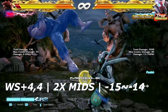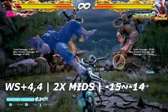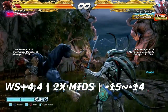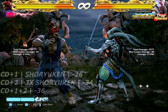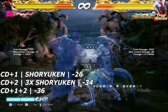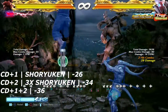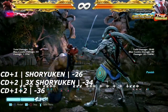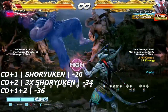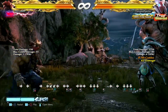Up next is while rising 4,4 — his own tsunami kicks like the Mishimas have — but this one is launch punishable on block. The actual frames are negative 15; you can get any launcher that you want. Last but not least for the launch punishment section, we have the shoryuken mix-ups. Shoryuken 1 is one hit, shoryuken 2 is about three hits, and even the meter burned version goes even further beyond — but it's all still very negative on block. You can use any punishment that you want.